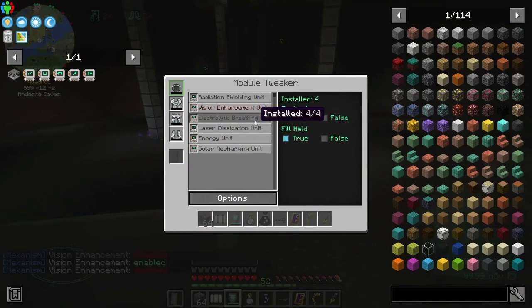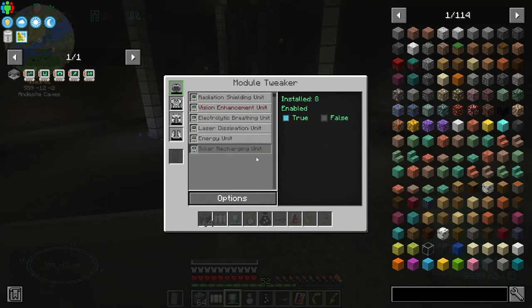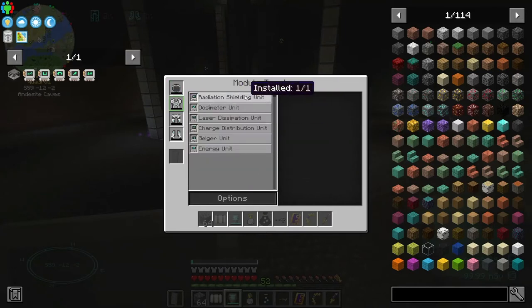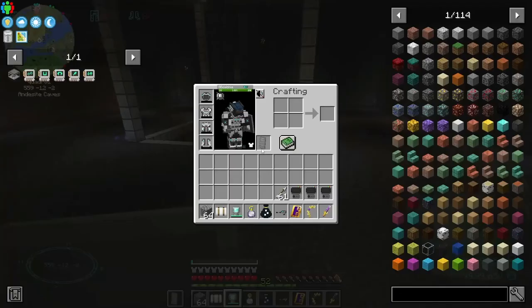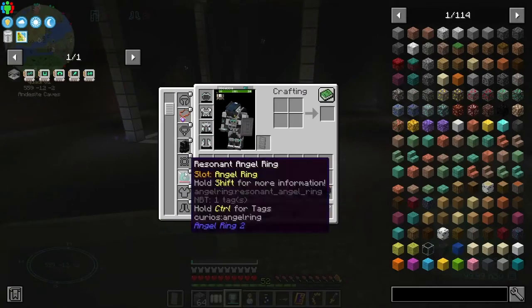The electrolytic breathing unit means I should be able to breathe a lot longer underwater. I also got the solar recharging unit - I mean, why not? Who doesn't want solar recharging on their helmet? And then for the chest, I have the charge distribution unit. I don't have it charging my inventory because I have the little gadget over here, my battery - the flux capacitor.